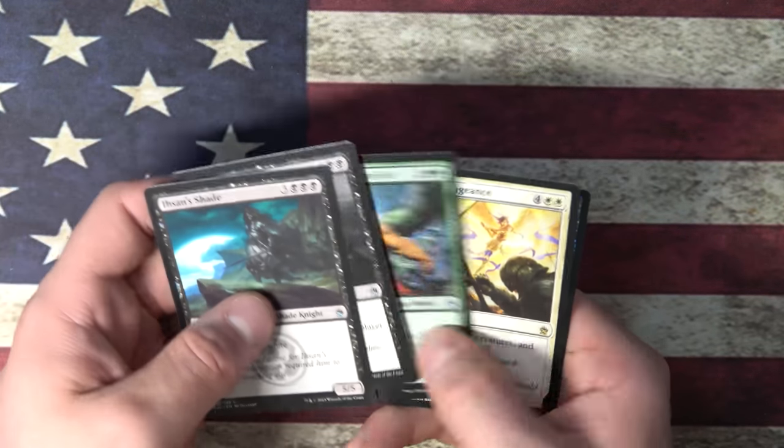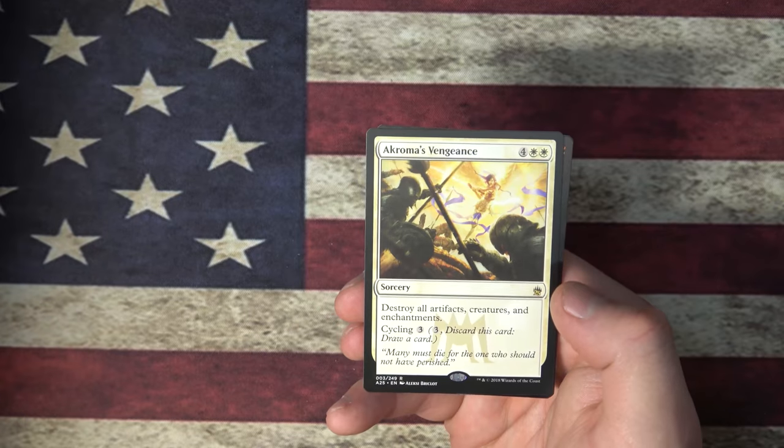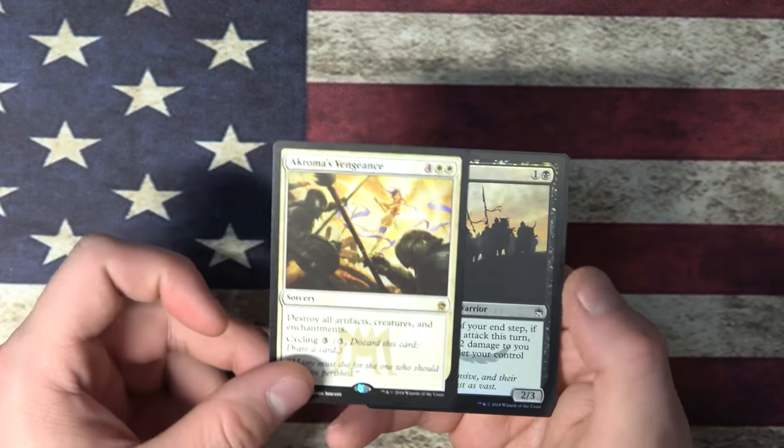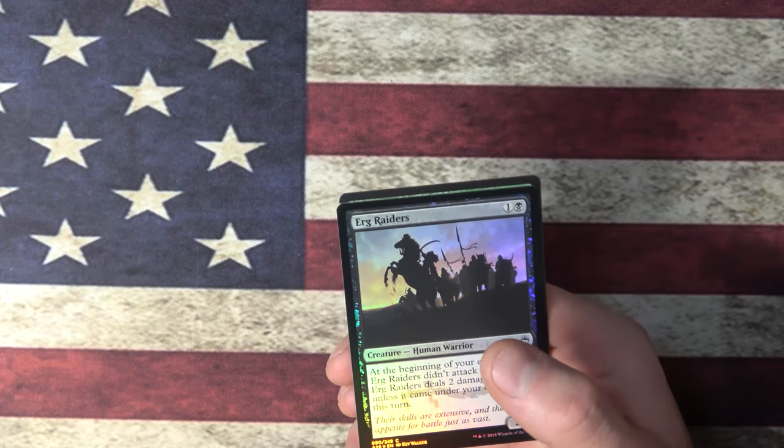Ishan Shade, Caustic Tar, The Open Fist, Akroma's Vengeance — six mana, destroys artifacts, creatures, and enchantments. You know what? I need more board wipes in EDH, so let's go for it.